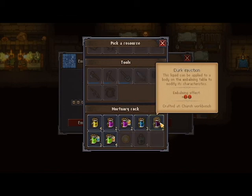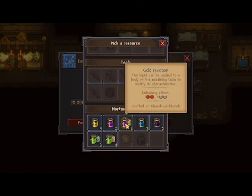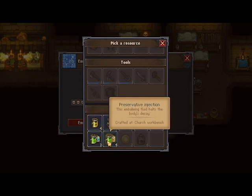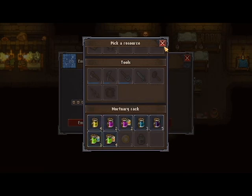The embalming table allows you, with these injections, to either add or take away red or white skulls. This one adds two. This one adds one red and one white. Another takes away two and adds two. There are a lot of different options. Some of them do something a little different — they stop the decaying, like 50% decaying. That's actually really good.